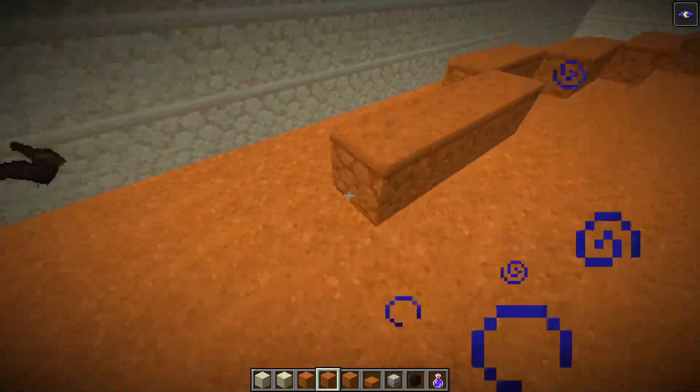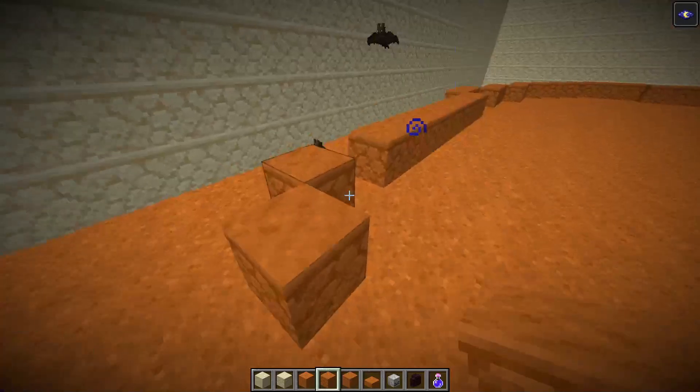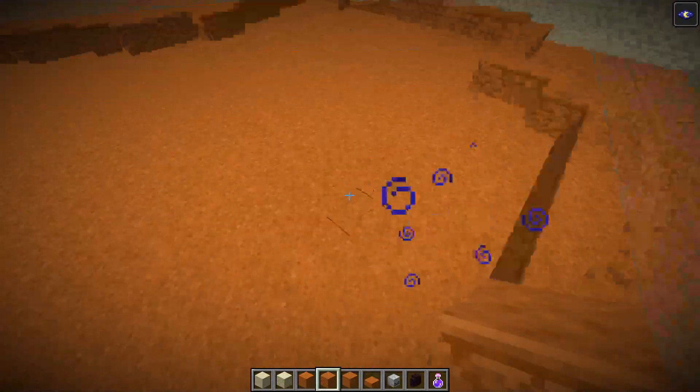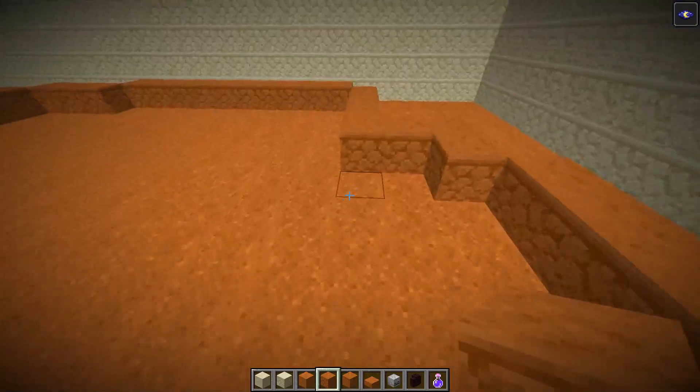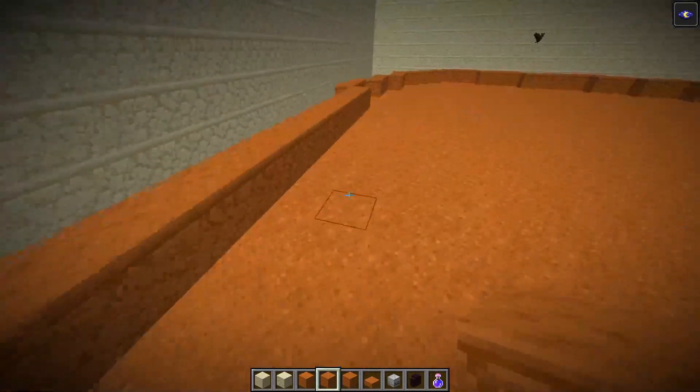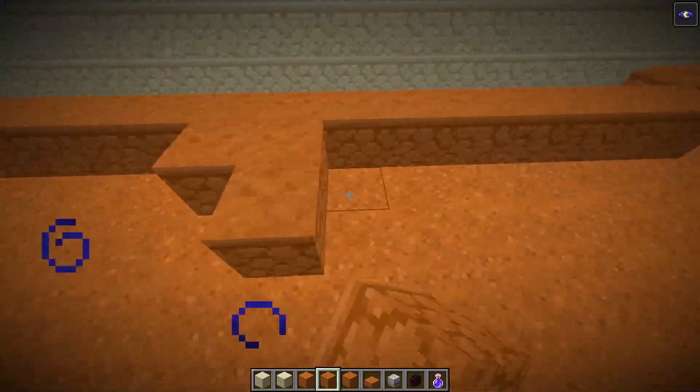So we're getting the basic shape. There's a bunch of bats flying down here because we don't have any lights. This wall's a little bit straight, so I might actually curve it a bit — yeah, it's a little bit straight. We want to make sure it's not super straight.